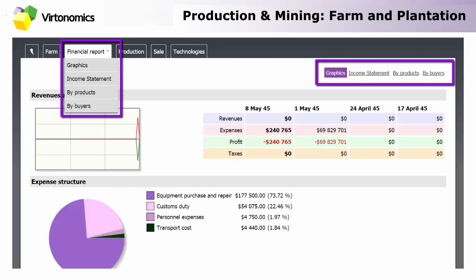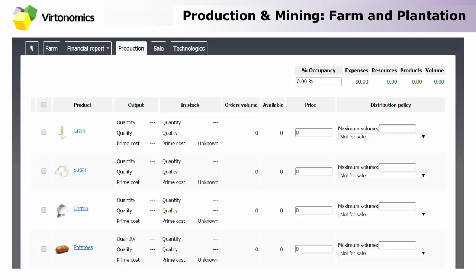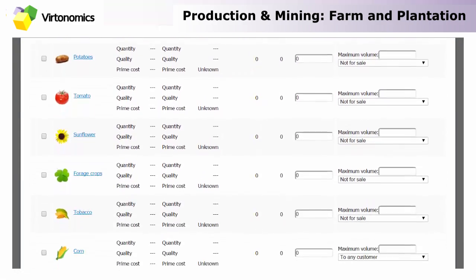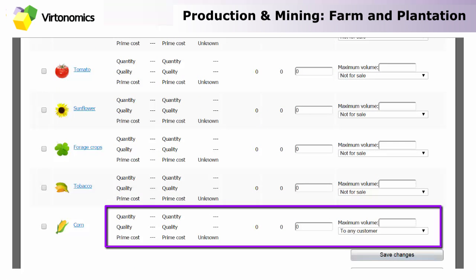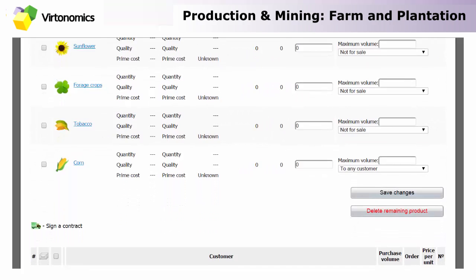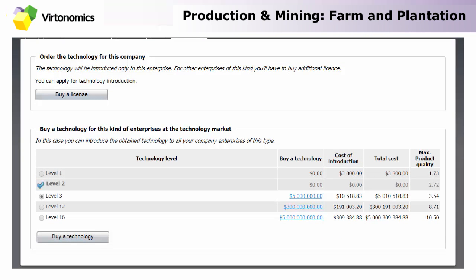In financial reports you can track the financial data and performance of your business unit — graphics showing revenues, expenses, profit, and taxes, as well as income statement data by product and by buyer. In the production tab you can see what kinds of goods can be produced in farms. Note that not all goods are available in every farm, as specialization cannot be changed. You can see how much of the specific vegetable you are growing, what the output will be when the harvest season comes, how many orders you have, and how much production will be left available. You can choose the price, distribution policy, limit the maximum volume of an order, and view contracts. In the sales tab, sales and production tabs are fairly similar — the difference is that you can also view the customer list. Technologies once again work the same way: you can buy or develop technology; developing is cheaper but takes time.